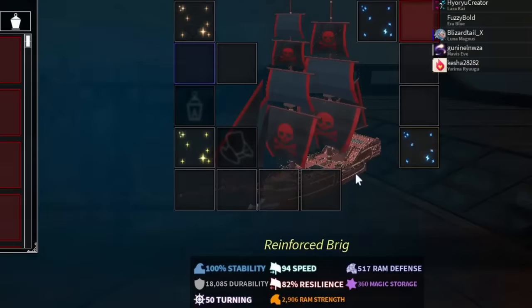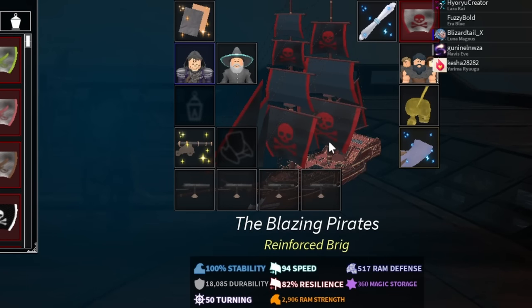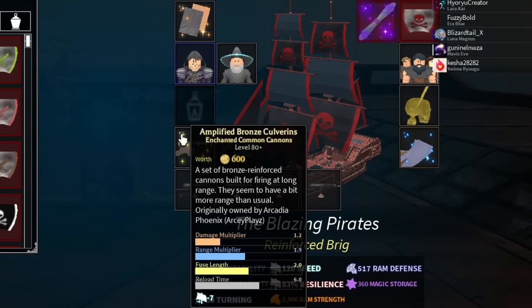This is the build you want to start off the Dark Sea with. It's amazing — it is basically invincible to everything in there. I'm just going to use my build because it's cooler. Also, you want to use amplified bronze coverings because they have huge range and work really well — they do a lot of damage even though they've been nerfed.